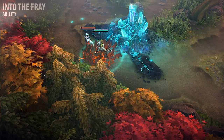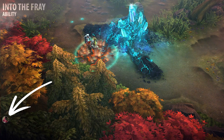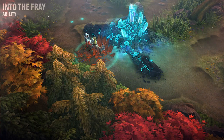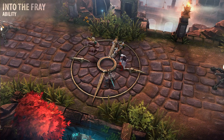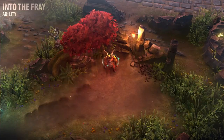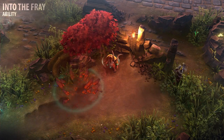Into the Fray generates rage when she lands on enemies. Rona gains a surge of adrenaline when she lands on an enemy hero, briefly reducing the amount of damage she takes from any source. This damage reduction bonus stacks, meaning she takes significantly less damage when she lands her leap on multiple enemy heroes. I recommend learning this ability at level 2, but upgrading it first and taking its overdrive.